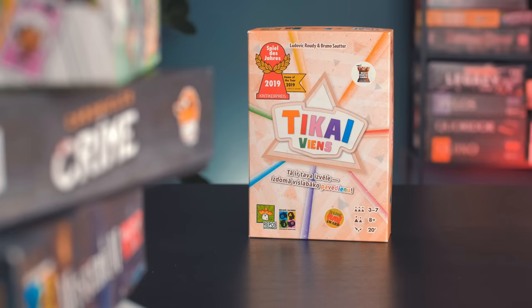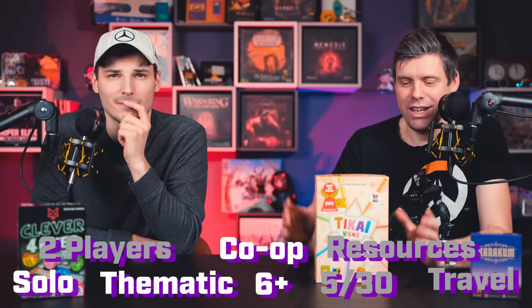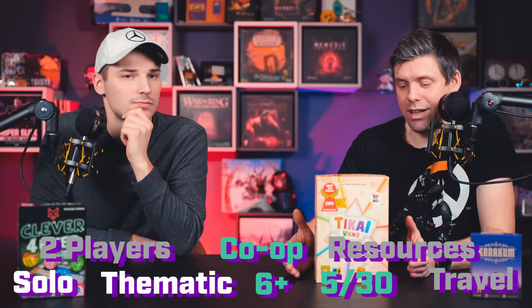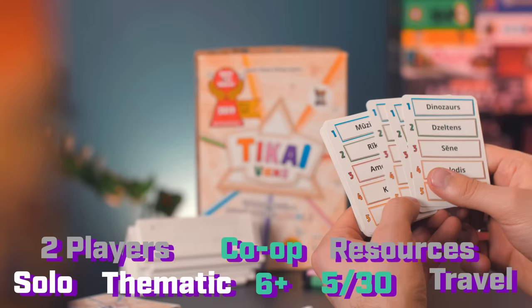The next budget pick is Just One, which we've talked about multiple times on this channel. It's a co-op party game for three to seven people where one player tries to guess a word and all the other players give clues by writing them down on their boards. The trick is if two players write the same clue, both clues get erased. That's essentially it. It qualifies as a co-op game, plays with a lot of people — up to seven — and is a 5-30 game. Small enough to fit in a big pocket.